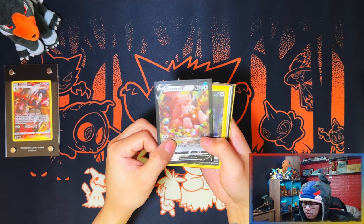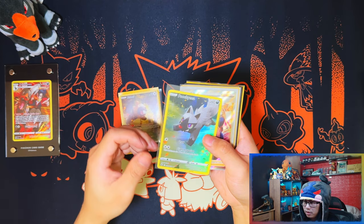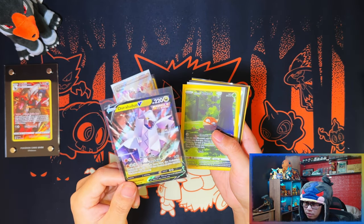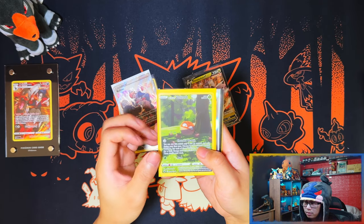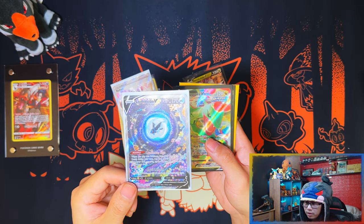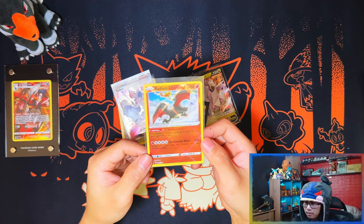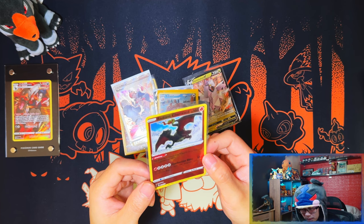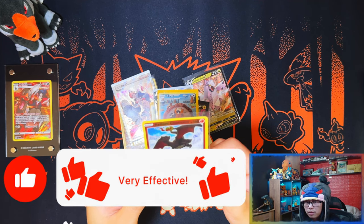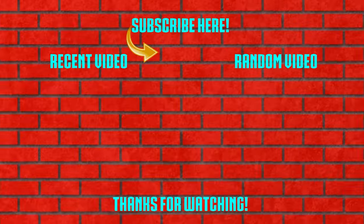Alright guys, so here's the recap. From the Regieleki box we got a Galarian Gallery Full Art and a V. From the Regidrago V Collection Box, just the one Duraludon V. And from the Elite Trainer Box we got Hisuian Voltorb — finally pulled one of those, I believe after 50-plus packs — Ludicolo V, Quaquaval V-Max, Rotom V, Bit Barrel, and a Radiant Charizard. That was the Regieleki V Collection Box, Regidrago V Collection Box, and the Elite Trainer Box. If you enjoyed the video, if you stuck with me to the end, I'd appreciate it if you click like, subscribe, turn on notifications for more. I'll see you on the next one. Peace!